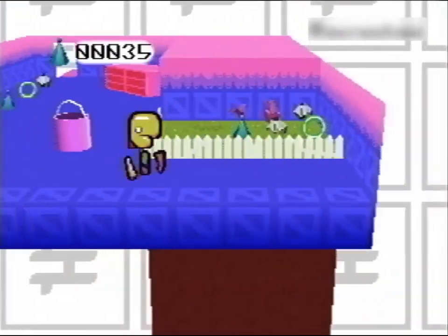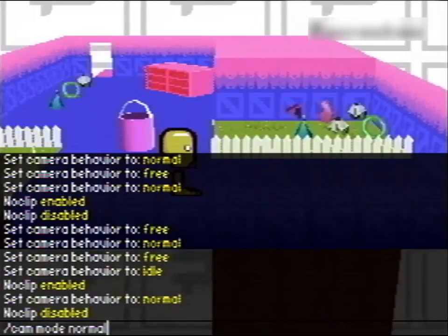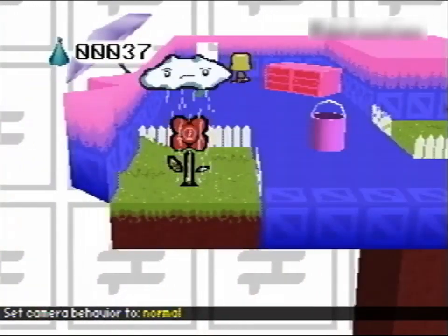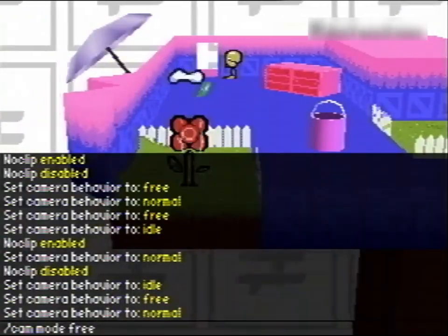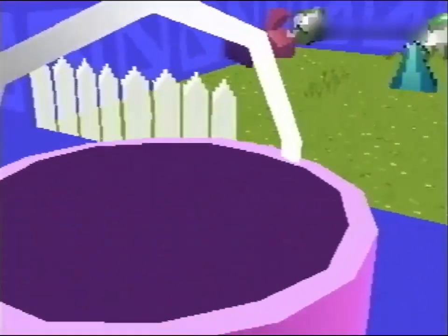Another thing I've always been curious about is this giant brown pillar down there. Where does that go? What's down there? Again, there's nothing much. And as we can also see, the giant brown pillar is actually kind of small and short. While I was moving the camera around, I saw something behind this door. Moving behind here — would you look at that? It's an undocumented, unused grass tile. Also worth noting: the bucket's not a sprite — it's a fully 3D modeled bucket.